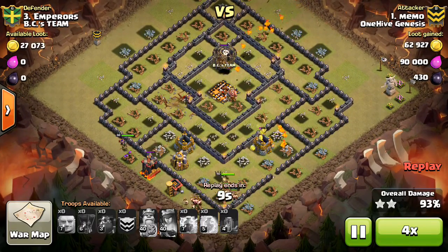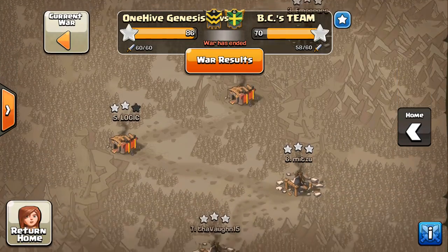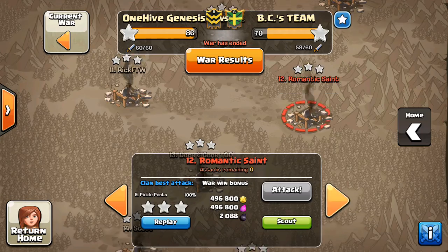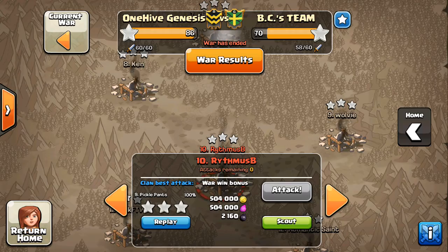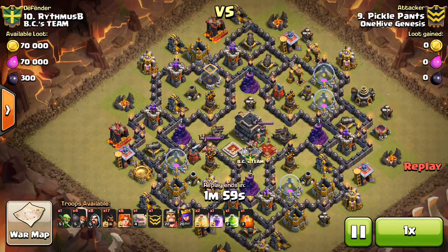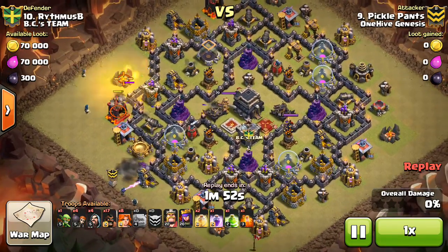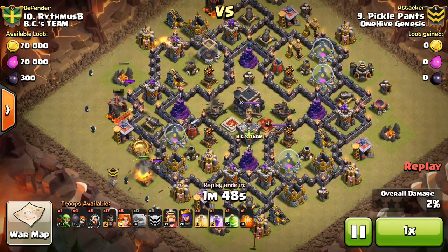Moving along, let's look at a Town Hall nine — their number ten. Pickle Pants, somewhat new to One Hive Genesis, coming in with a nice valk-hog attack, a govaho. Just dropping two golems down to tank for everything with wizards to back it up.